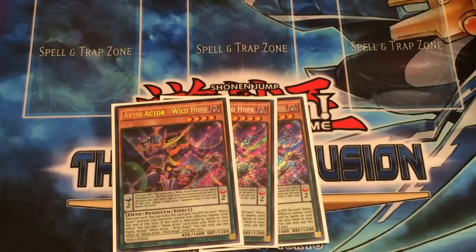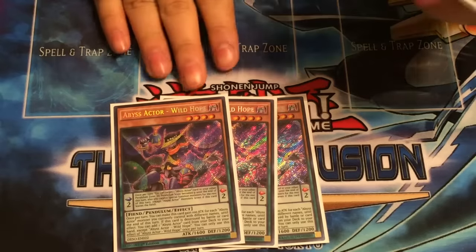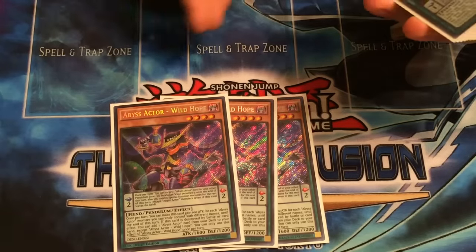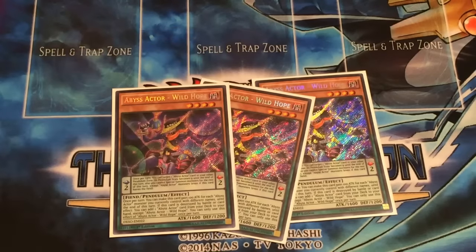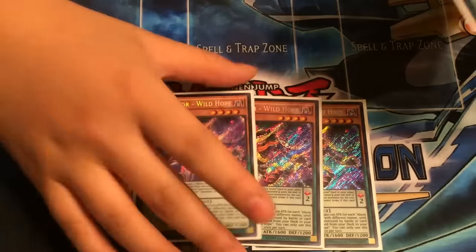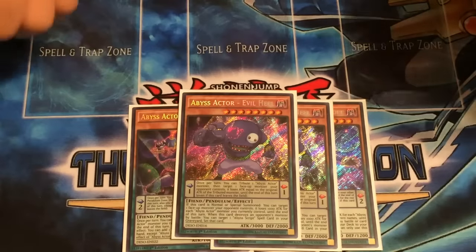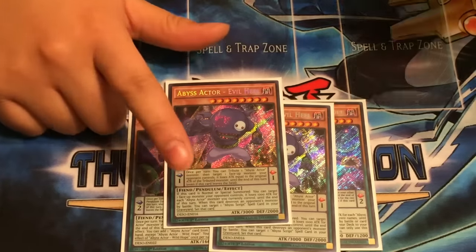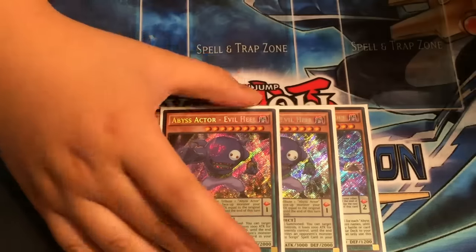You're going to play the Wild Hope, just because it's the best card of the deck. You literally can put any other pendulum on the other scale, and then it'll set it up so that you can basically summon anything from your pendulum to Evil Heel. It's the beater, and also it lowers attack and defense, which is good, but mostly a beater.